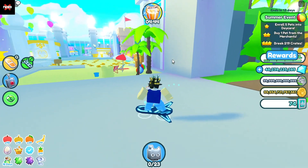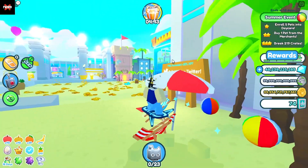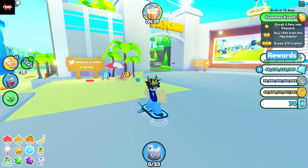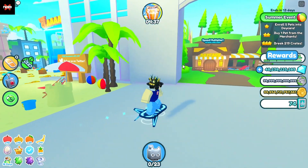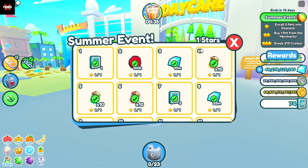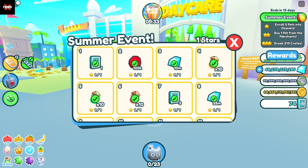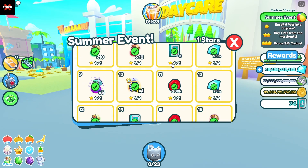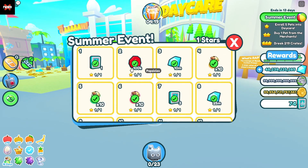However, if you are a pay-to-win player or have at least spent any Robux on this game to benefit you in any way, then the best way to actually get these tokens are from daycare and the summer event quests. The summer event quests are definitely the number one way to get these tokens because there are a bunch of them just sitting around in the quest shop. As you can see,